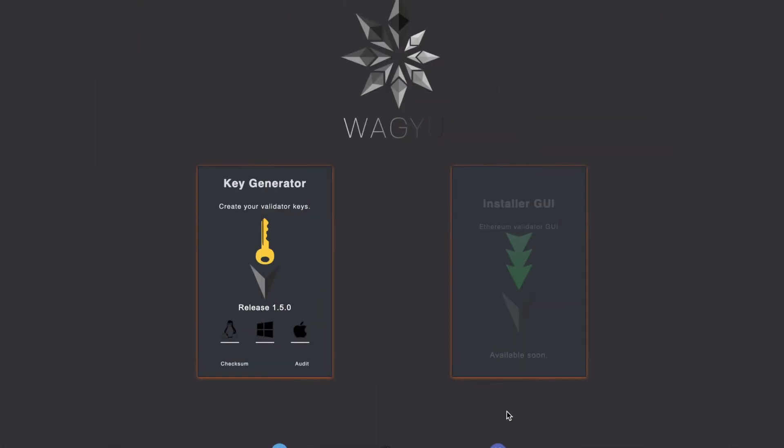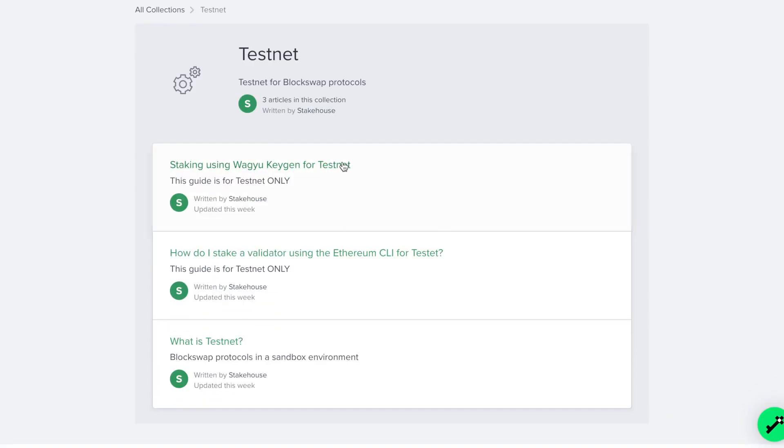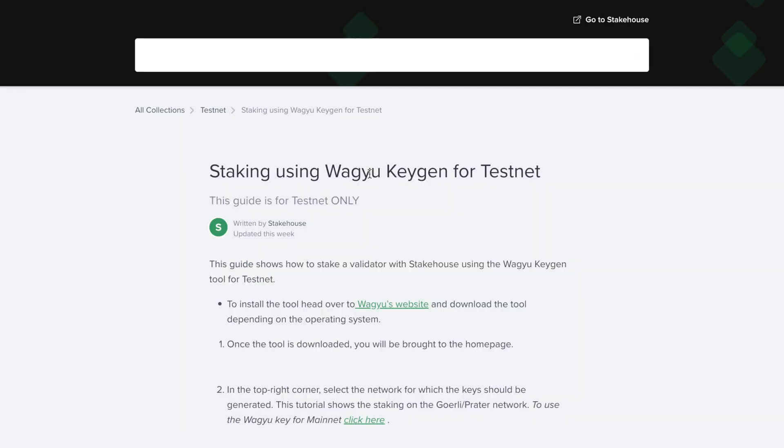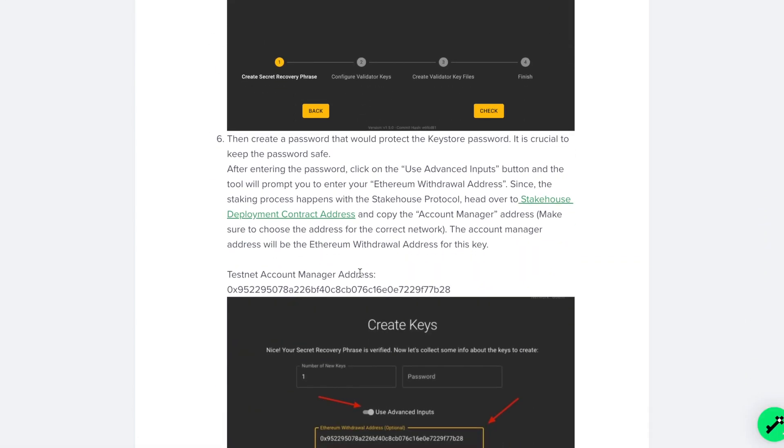Once you have set up your Node, the first thing you need to do is generate your validator keys. We suggest using WagyuKeyGen or the Ethereum CLI to do this. Check out our Help Center guides to learn how, and make sure to set the Testnet Account Manager address for the withdrawal credential. We have included links to these guides as well as the Testnet Account Manager address in the description below.